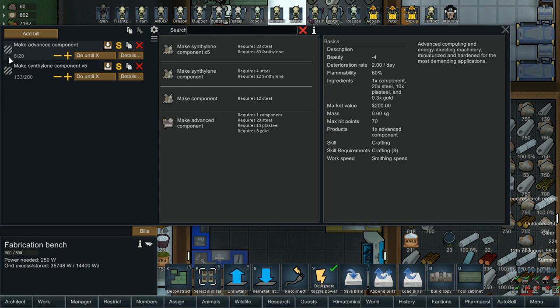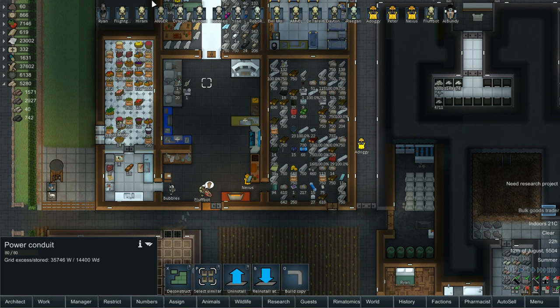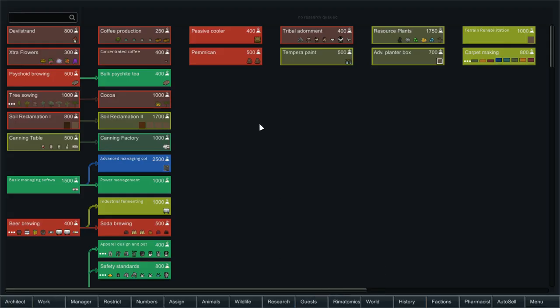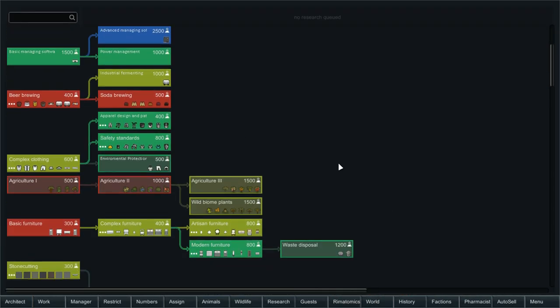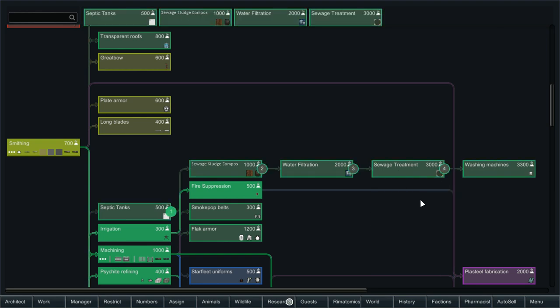We should always have the syntholene for this, so that's good. Also a bulk goods trader might have uranium. We're also done with research — that was the vitals monitor and something else. With that done, we're also going to want to get into sewage treatment, because we aren't going to have water sources we could dump into. So we have a septic tank, sewage, sludge, compost, water filtration, sewage treatment — and then the washing machine, which we don't really need, so we'll leave it for now.